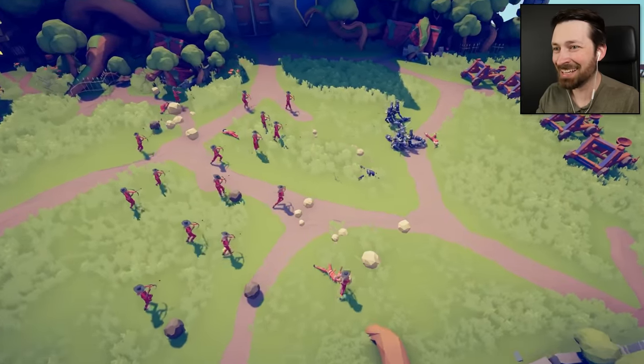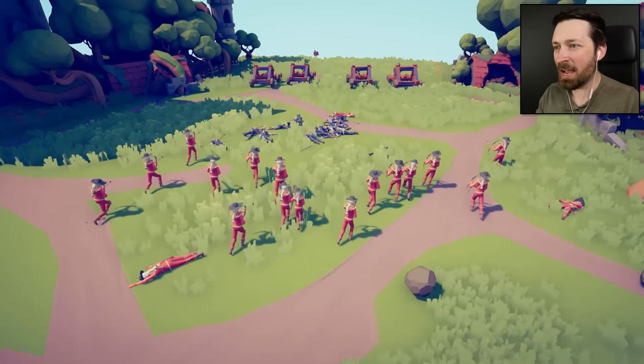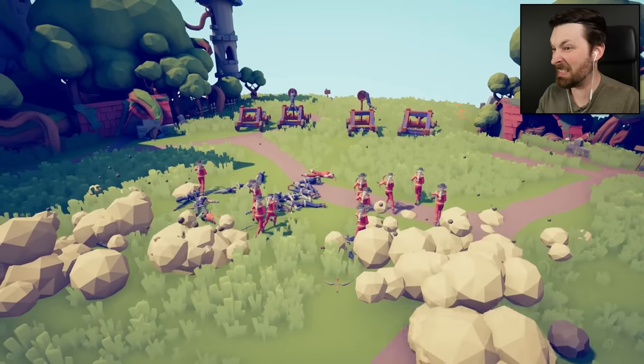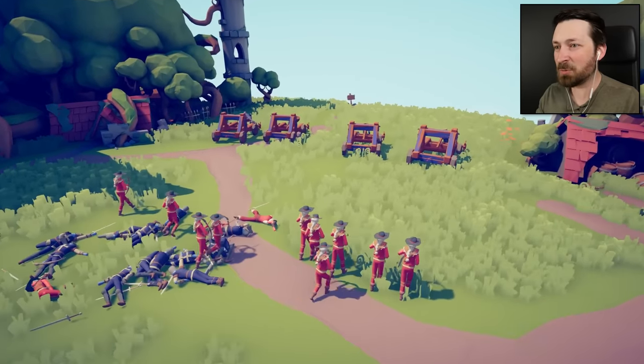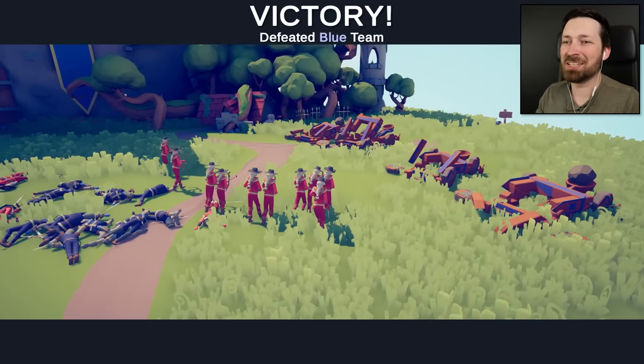There we go! You're not the Mighty Ducks — you're not going to be able to flying-V against me. They're all dead, and now you guys just need to avoid the second volley of boulders. There we go! That's what I'm talking about! Please tell me you can take out catapults. Easy peasy.